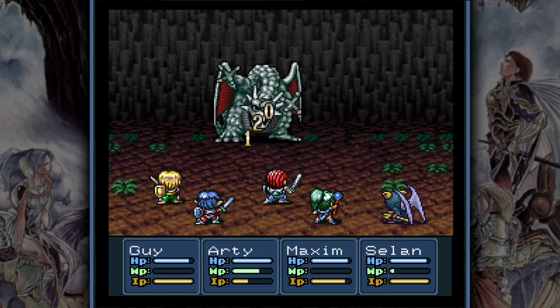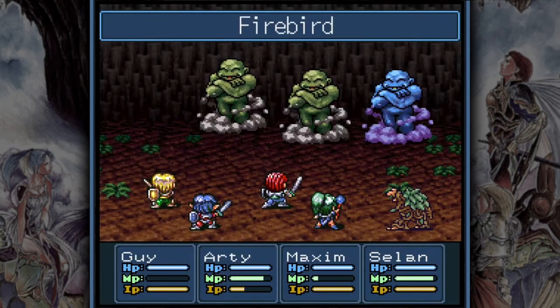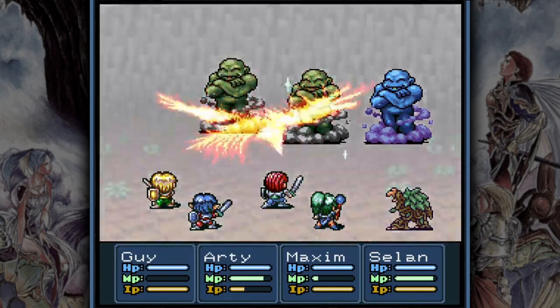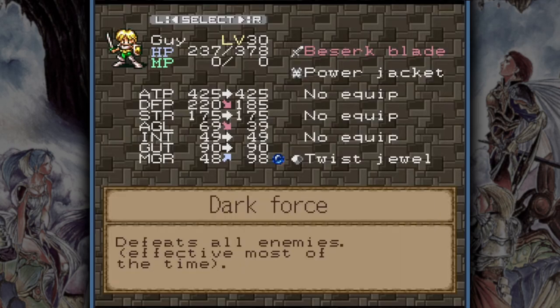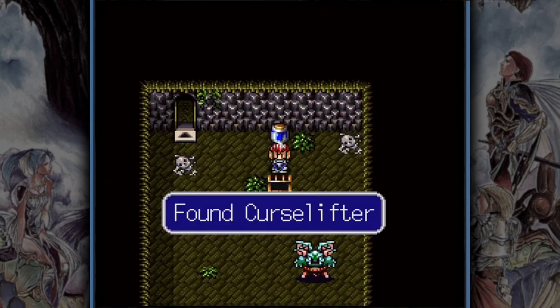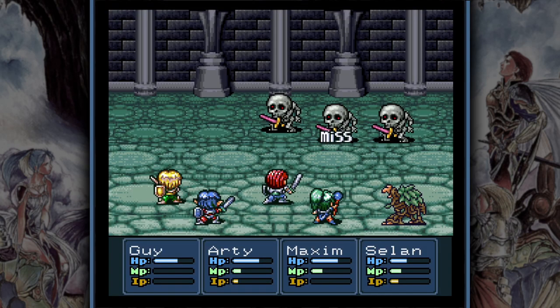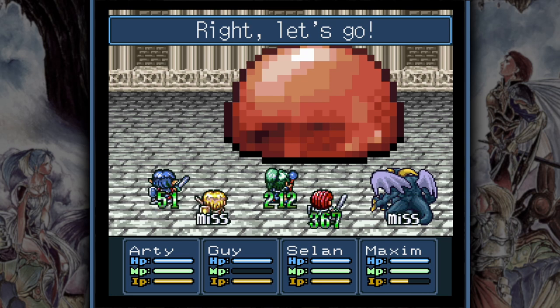For enemies who are immune to dark damage, Selan can restore mana, heal the party, use IP abilities or attack with magic. Avoid using other cursed weapons, especially the Berserk Blade, because Curse Lifters are not that common. If Guy, for example, is stuck with a cursed blade, you will soon face problems against undead enemies and ultimately also against the boss.